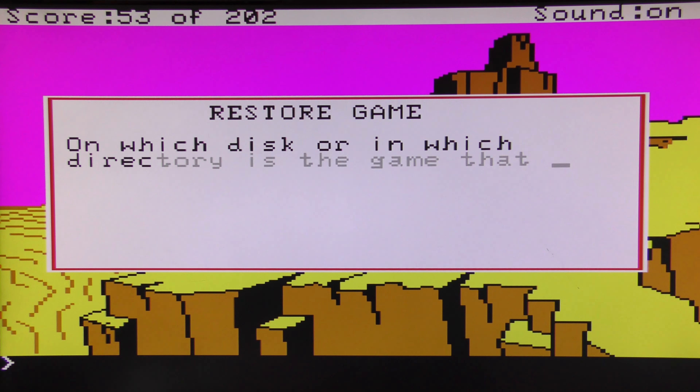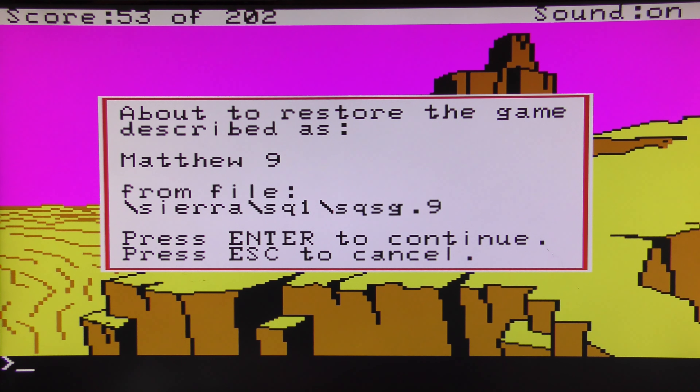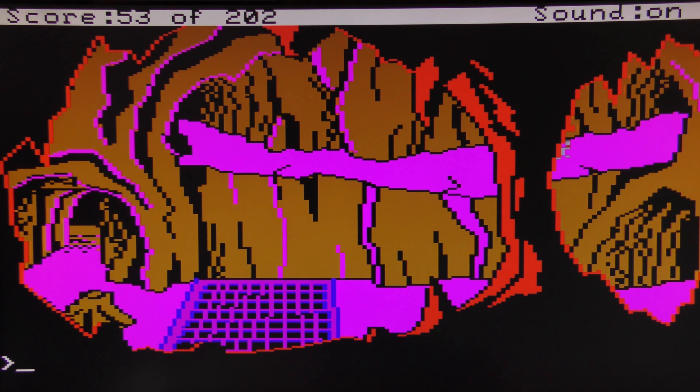For the purpose of this playthrough so we're all on the same page, let's go back and actually turn on the dialect translator. Turn on gadget — you turn the dial and the light begins to glow. Now we'll actually understand what the dude says.